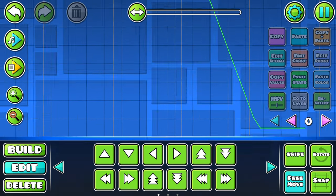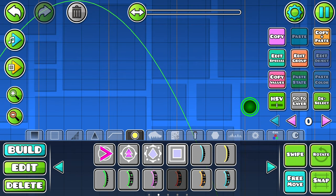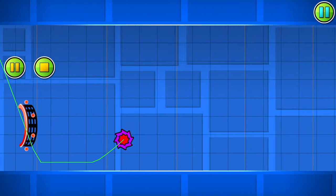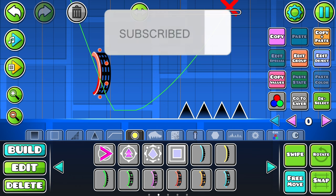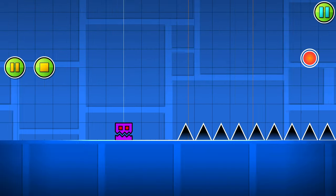Oh my gosh, let's just go into a portal here. I wonder if it affects other game modes. Let's go into ball mode. Oh my gosh, it does! What if we up the speed? What if we just set the level to like 4 times speed?